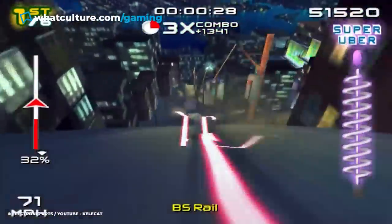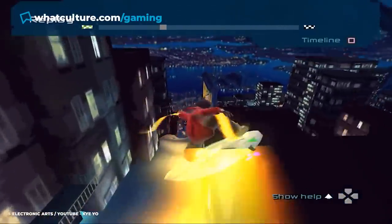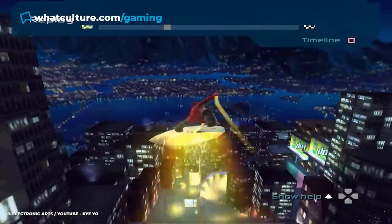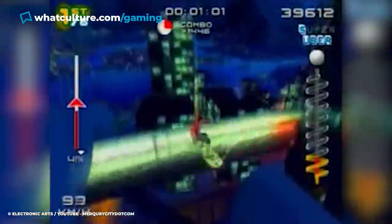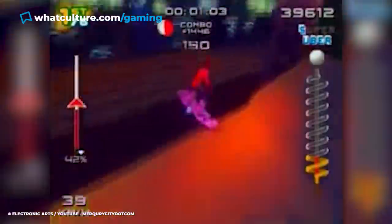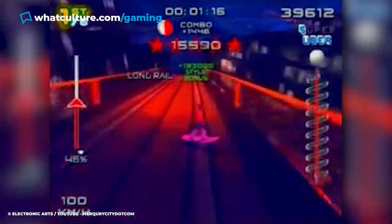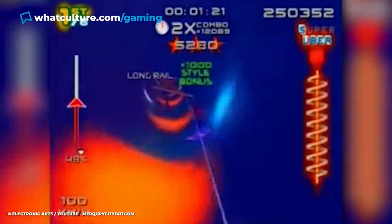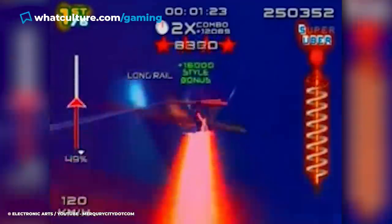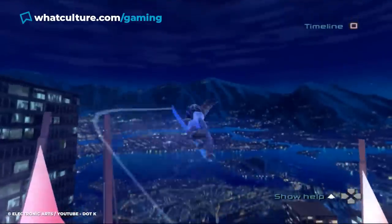The city features a standard track, while secret pathways are carefully hidden within the area. One example is the subway shortcut, which is almost as big as the main track. To access this, players need to think outside the box and go through an out-of-bounds sign. Then you have to speed up to gain enough momentum to perform a very high jump, and successfully doing this will allow players to go past a tall building and access the Metro City subway, where you can ride through the train tracks.